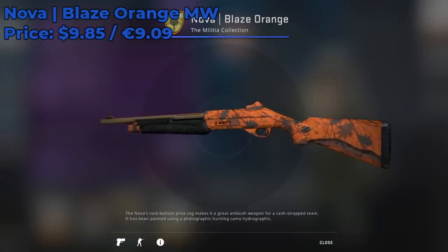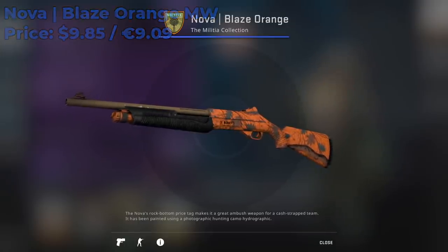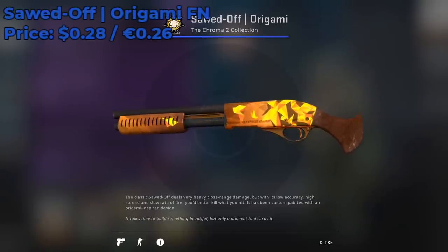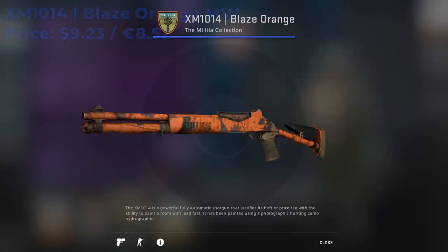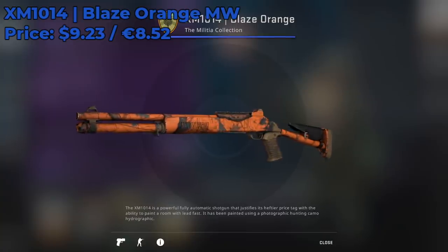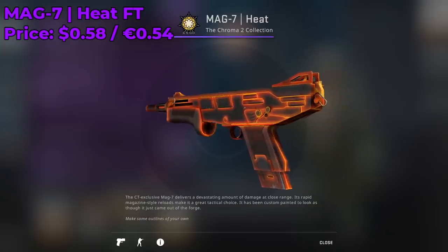For the Nova skin I recommend the Blaze Orange Minimal Wear going for around $9.85. It's from the Militia collection — one of the OG collections — so its price is warranted. For the Sawed-Off, the Origami Factory New is only around $0.30 — a great steal. For the XM1014, I recommend Blaze Orange Minimal Wear at around $9.23, also from the Militia collection. An alternative is the XM Seasons — just look for one with mostly orange, yellow, and red. Finally, the Mag-7 Heat Field Tested is only going for around $0.60.